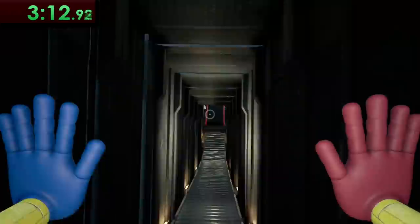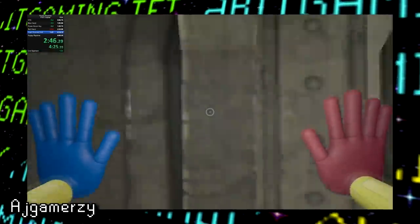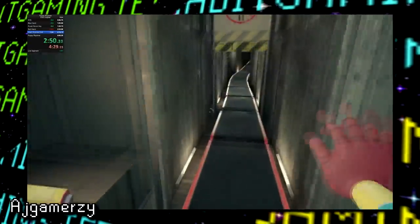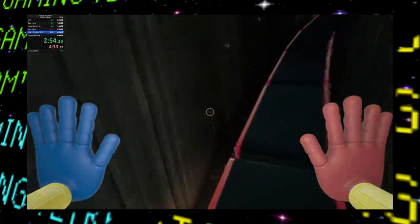Then we can open this door and slide on down to an area where we once again have to do some electrical wiring. There's a small trick you can do here by quickly grabbing both power nodes and just falling back, which causes the game to freak out and zip you right to the door you're opening. It's not a huge time save, but it's a nice to have.